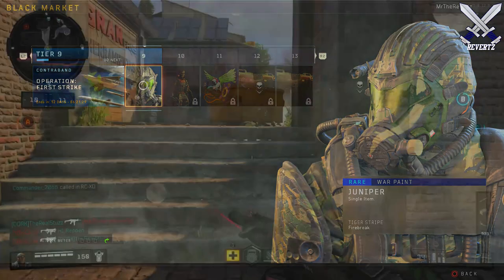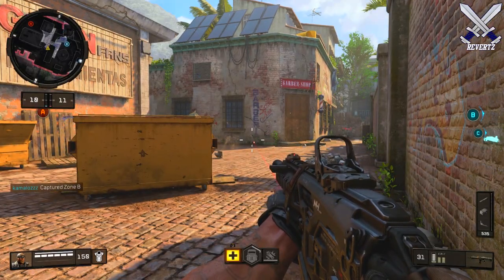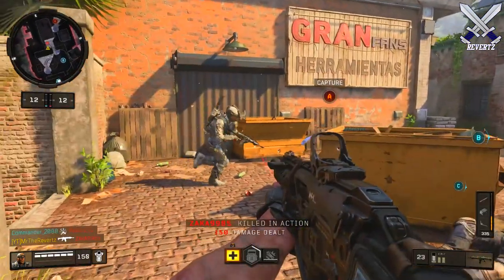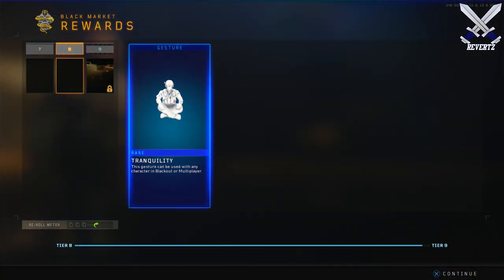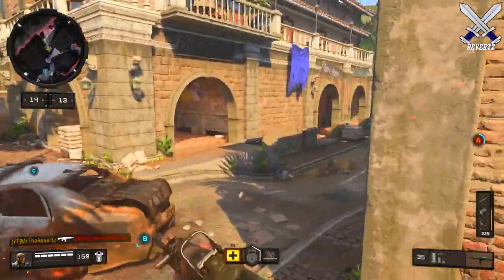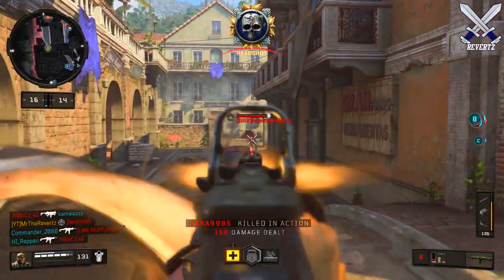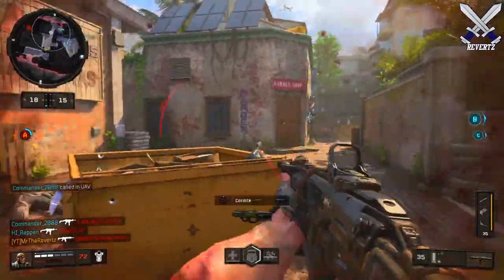Reserves are not exactly like supply drops. As of now, there is no way to earn Reserves besides leveling up in tiers. Will they add a way to purchase them externally, maybe with CoD Points? It's definitely a possibility — I don't want to say for sure, but I would not be surprised at all if they do.